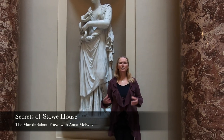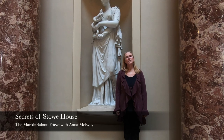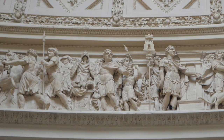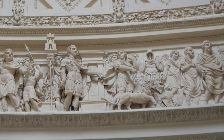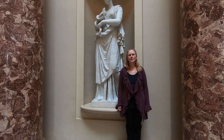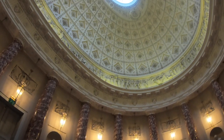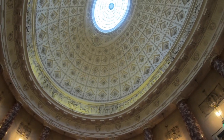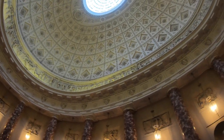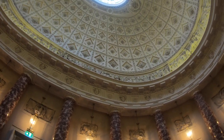Here we are in the marble saloon — you can hear the very large space that gives that echoey effect. We're looking at the generic Roman triumphal procession which spans the entire circumference of this room, and it's quite spectacular. One of the key things that makes this room more spectacular than perhaps any other marble saloon in the country is the fact that it's an oval shape rather than a square, a rectangle, or round.